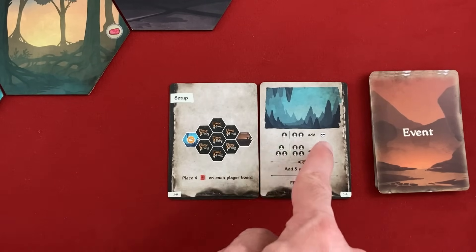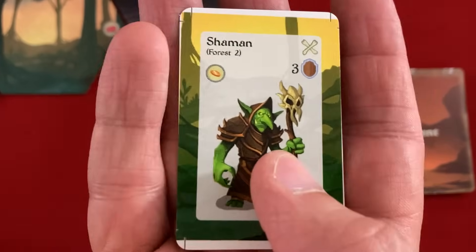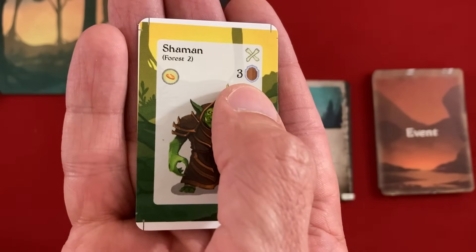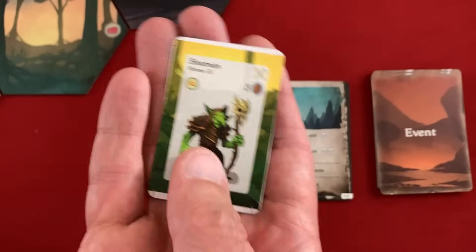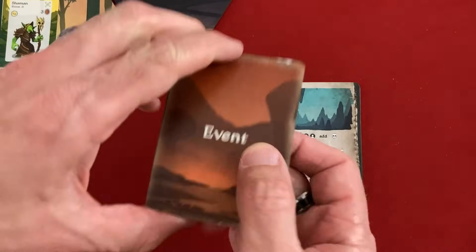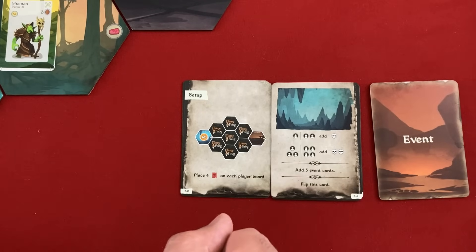We're going to spawn some minions based on player count — in solo, just a single minion. This is a shaman in Forest 2. He has a spoil of some gold if we defeat him, his defense value showing how much damage we need, and the shaman attacks in a different way — putting conditions into your deck, kind of like wounds in Mage Knight, a negative card that gums up your workings. It also says to add five event cards. The event deck is the main timer; you lose by running out of event cards at the end of the following turn, or if any dragon loses all of their life cards.